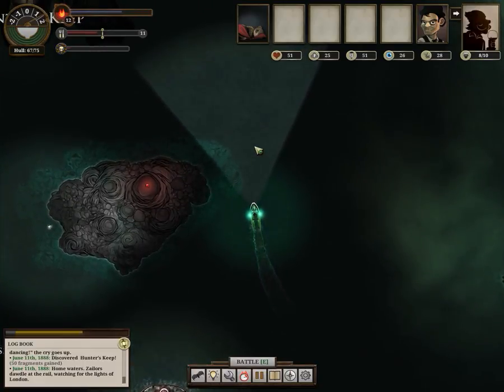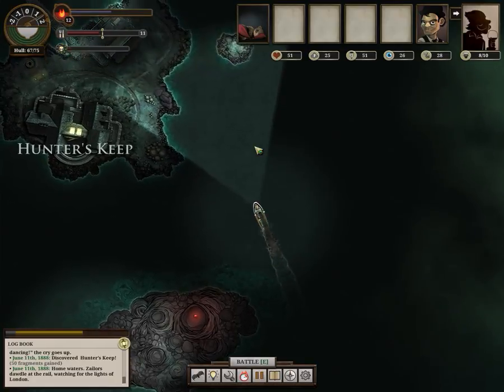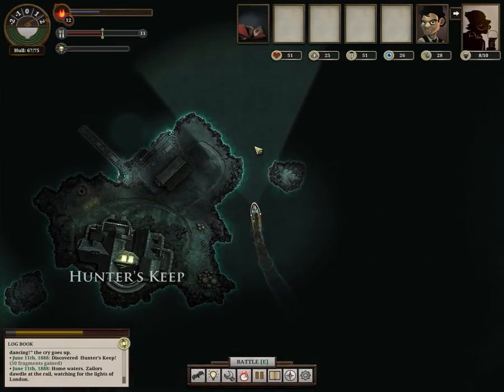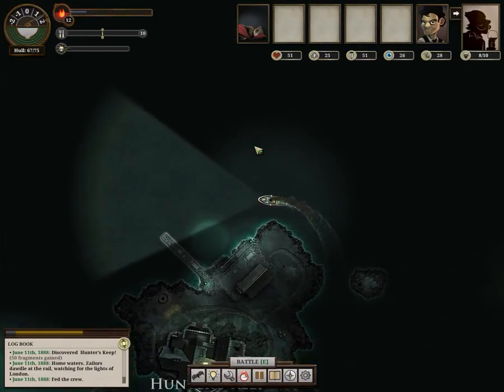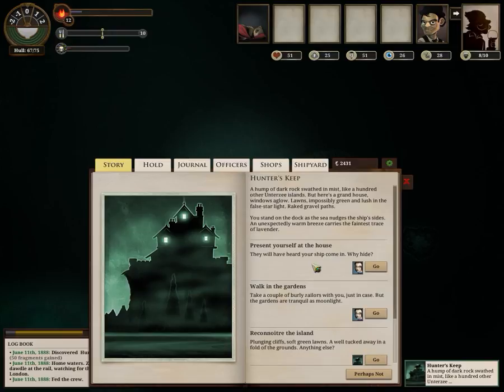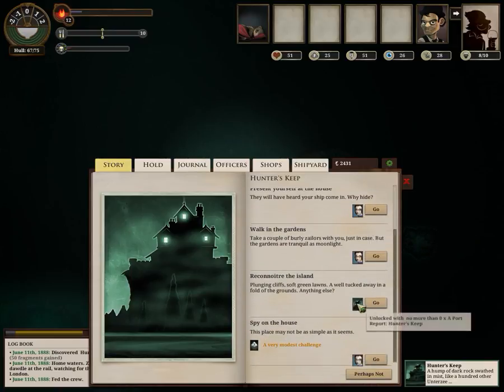We found Hunter's Keep, precisely where I wished to be. Let's go meet with the three ladies again. Hopefully that story resolves much better now that we have a decent heart score — this captain has already had a much better state than the previous one, who just couldn't pass those checks to save his life. Hunter's Keep: a quiet isle, a grand old house — a hump of dark rock, swerved in mist like a hundred other undersea islands. But here's a grand house: windows aglow, lawns impossibly green and lush in the false starlight, raked gravel paths. You stand on the docks as the seam nudges the ship's sides; an unexpectedly warm breeze carries the faintest trace of lavender. We can present ourselves to the house, walk in the garden, or attempt to spy on it. Actually, I'd rather reconnoitre the island. Plunging cliffs off green lawns are well tucked away in the fold of the grounds.